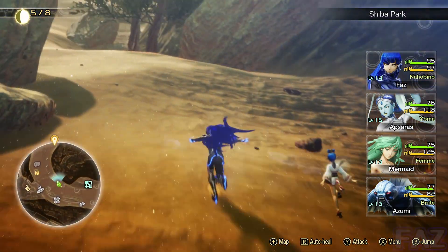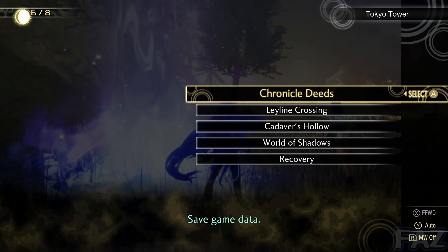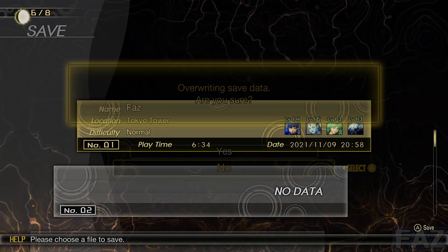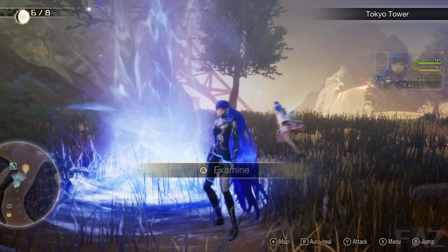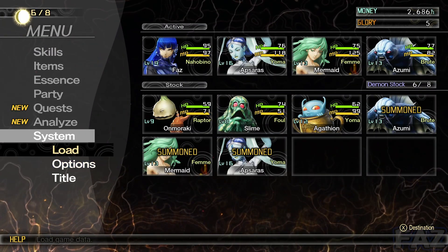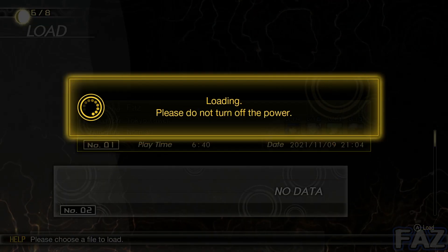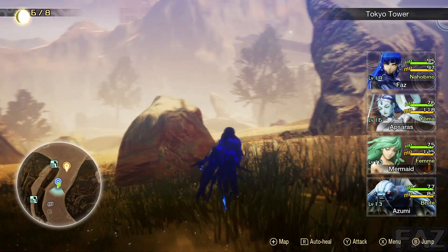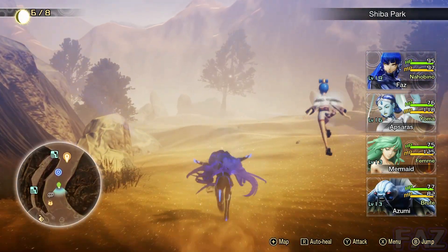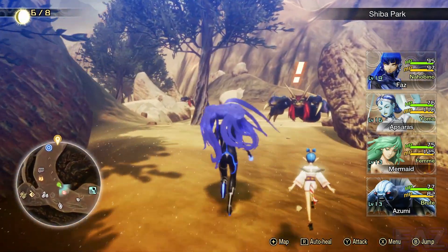What you want to do is you want to go to a save point and save your save file. After that you want to load that same save file. And as you can see the demons respawned.